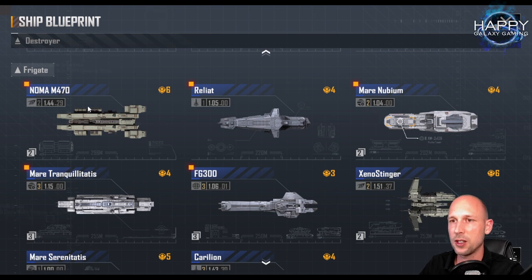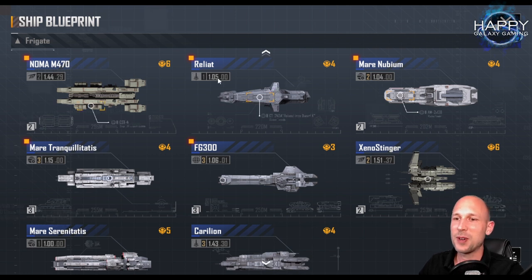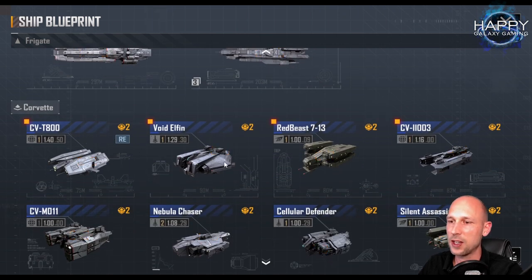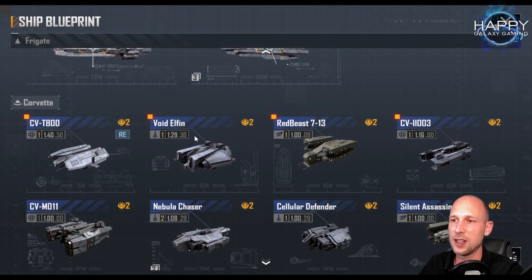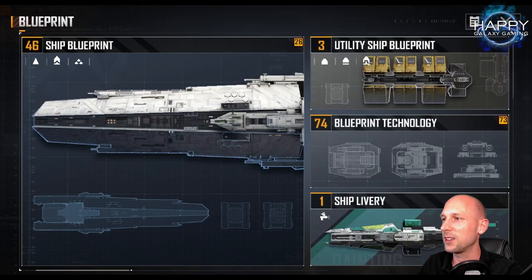For Frigates: the Noma is nice for healing, I would keep that. I have five points in the Rayliard and four points in the Nubium — I'd like to get those points back but it's not worth using one of these reset items for that. They are too valuable. Even the Mara Tranquillatus with 15 points is not worth using a reset item there. For Corvettes, same thing — I could reset the Void Elfin and really use those points for the Nebula Chaser, the Cellular Defender, or the CVT-800. That's what I have to think about: where do I get higher benefits — resetting the Void Elfin or resetting the Eldepra? I'll look at that sometime later.